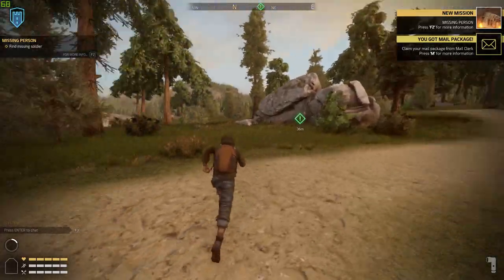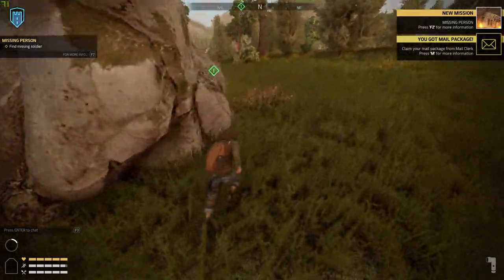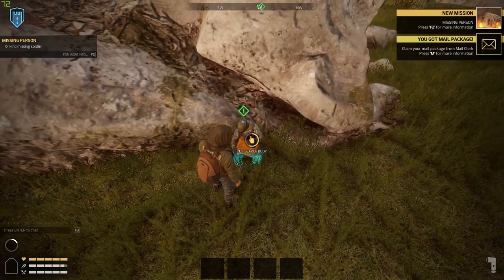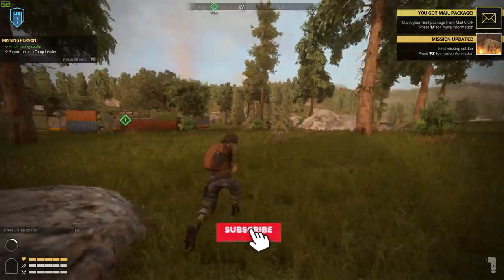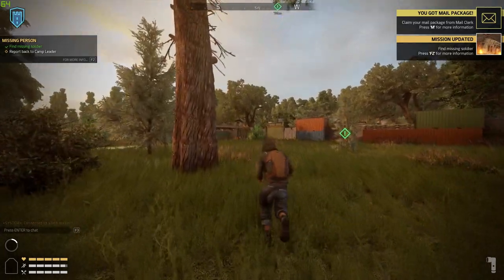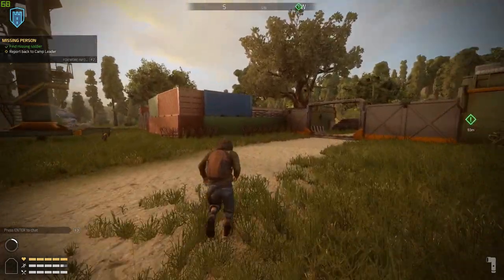Once you've got into the map for the first time, you'll start near a safe zone and see a little green marker — this is your first mission. All you need to do is run over to it, collect it, and then run to the safe zone. Also, if you want to see more content on this game or similar open-world survival games, make sure to subscribe and hit the bell notification.